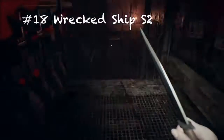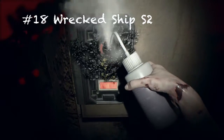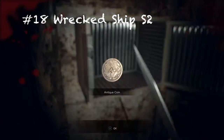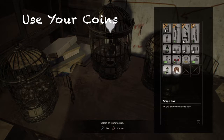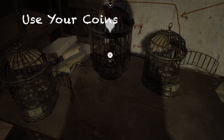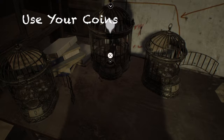For number eighteen, probably on the bottom floor of the wrecked ship, you're gonna need one of those acid bottle things to open it. You can easily get this one — there you go, that's number eighteen.